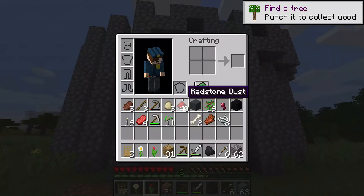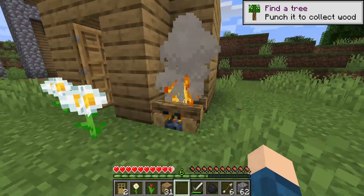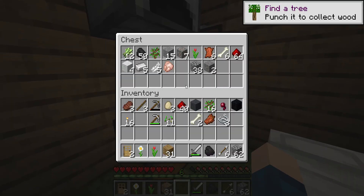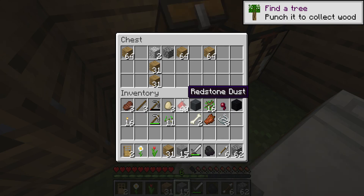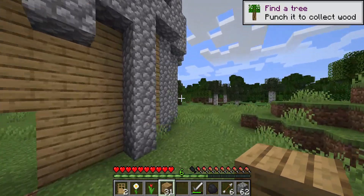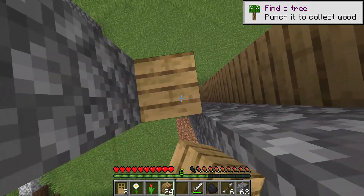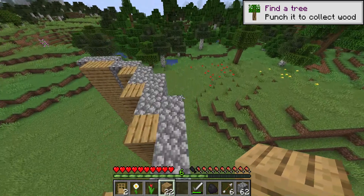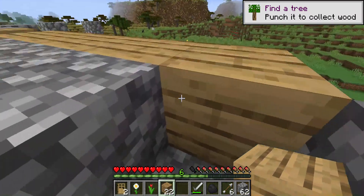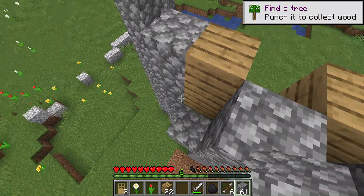We're just gonna try and get some proper scaffolding. Why do I still have my wooden pickaxe? The campfire doesn't like me — this is my own campfire. I need to go on a dirt collecting spree just so I have scaffold-friendly materials because I don't have a scaffold box. Let's see — I got that. How did I do that? Like that, I think.